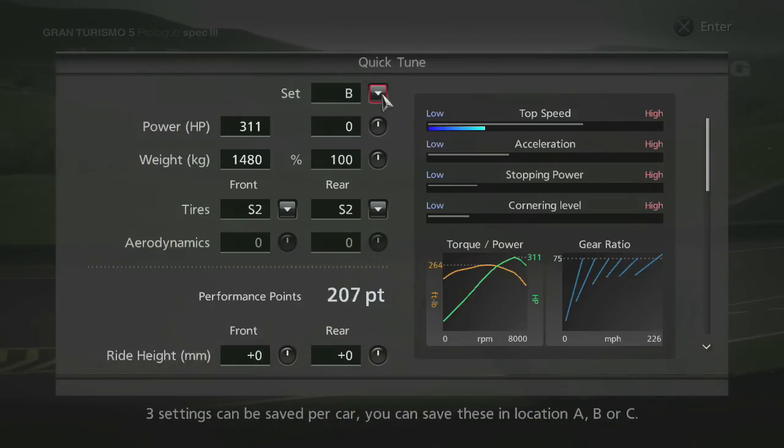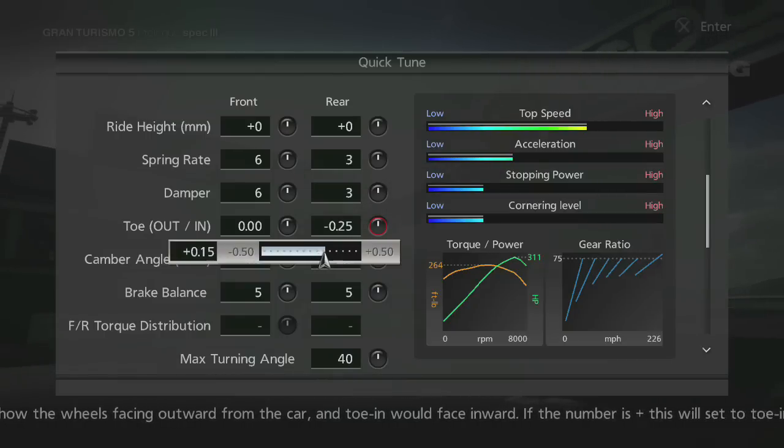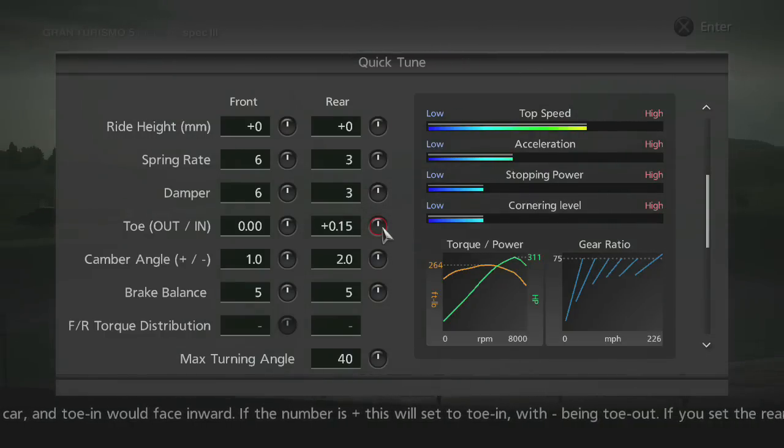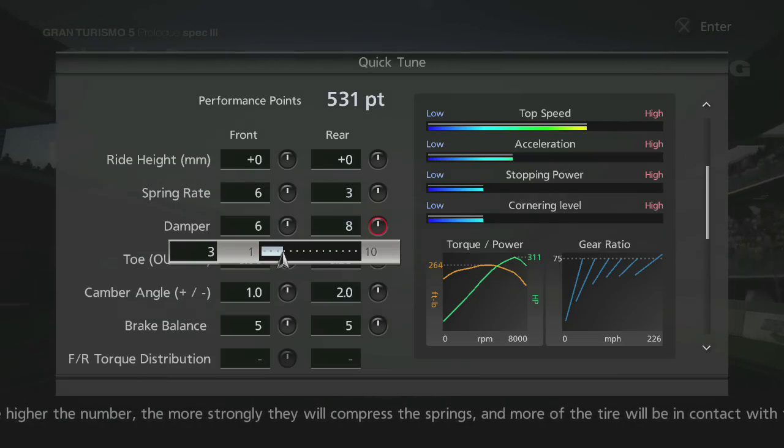Then you can actually go into some real driving options and fine-tune the suspension. This is extremely important if you're drifting a car. One thing that we've learned in the last three years of drifting a 350Z is that it's very important to have a little bit of toe-in in the rear and to have a slightly softer suspension in the rear also. So it's kind of cool that you can do that with this particular game.